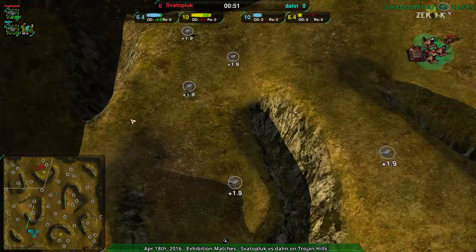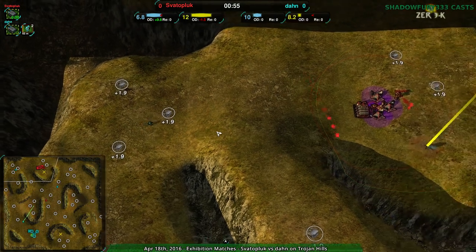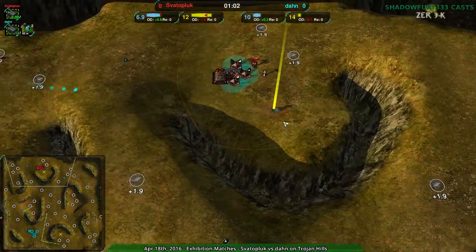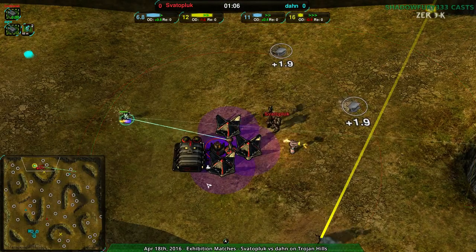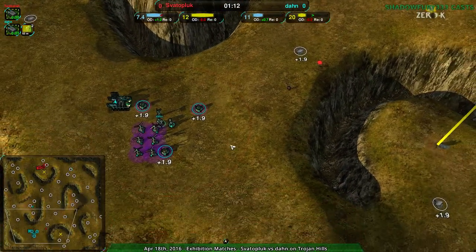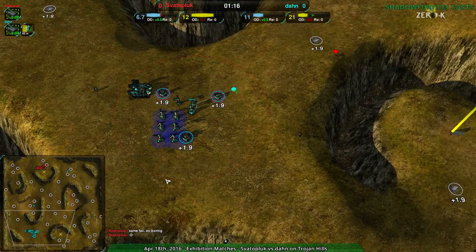Don with the first little bit of aggression — a couple of glaives going out, one to the third location which is rarely used but good to check anyway, and another one to the aggressive spot. Don sees that Svaterpluk is not going for the aggressive position, and Svaterpluk is definitely not — already a Lotus and a Defender in the main base, so they're definitely just wanting to play keepaway right now. Don is probably going to be expanding a fair amount, given that they realize Svaterpluk is not going to be attacking.